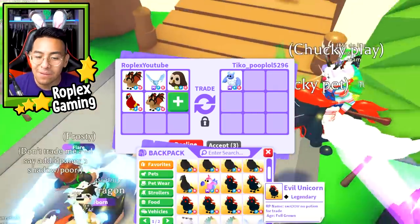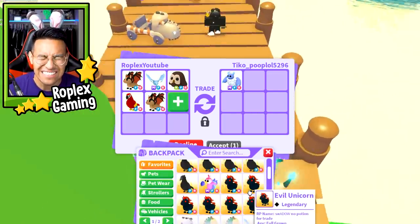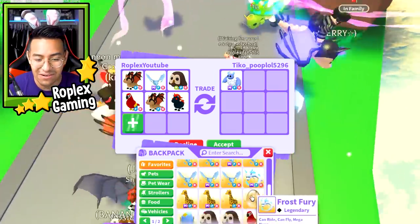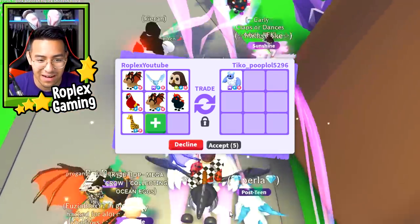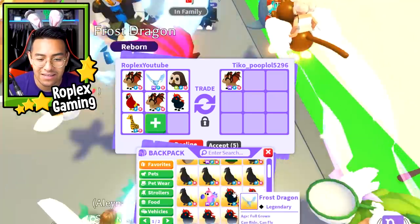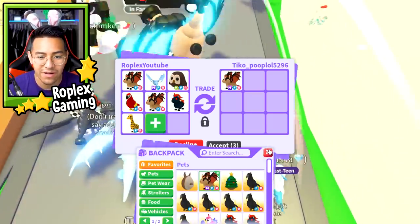What if I add a little bit more? Maybe he'll put up the Mega Bat Dragon again. Another Bat Dragon, plus we're not gonna stop there - an Evil Unicorn. I don't have any other Neon pets I can offer this guy. I can try to put up a giraffe, but I need Neon Parrots and Neon Crows and stuff. But here we go - he put up the Mega Bat Dragon. Let's see what he does.